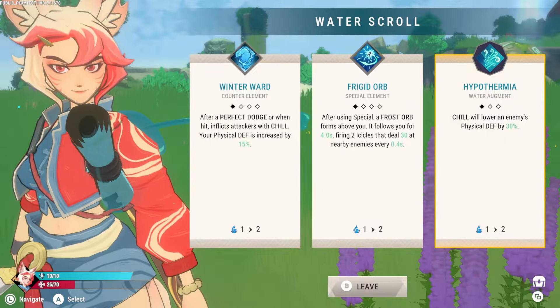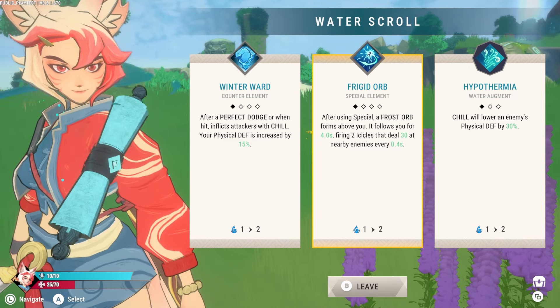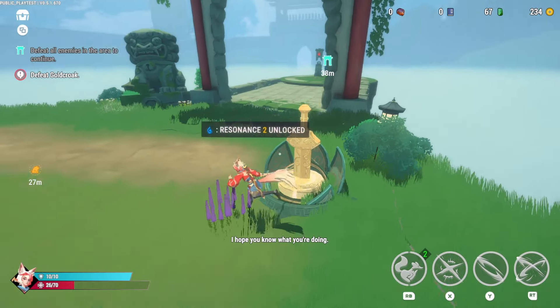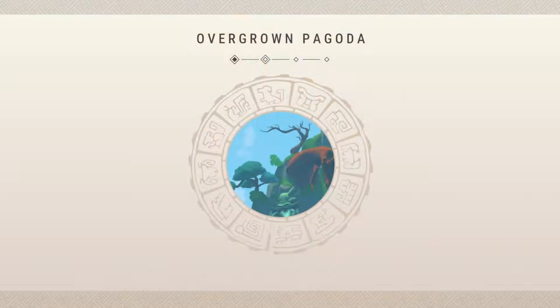Take this water scroll — chill will lower an enemy's physical defense by 30%. After using a special, a frost orb forms above you. I'm gonna go with hypothermia, that sounds cool. Your water skills have leveled up — the more unique upgrades you obtain for a particular element, the higher its resonance. Check your inventory to see what you've unlocked. I would assume water-water is better than water-fire. We're gonna continue.